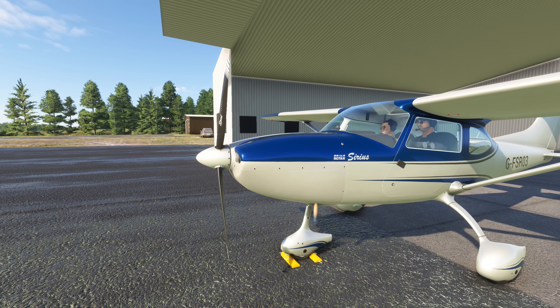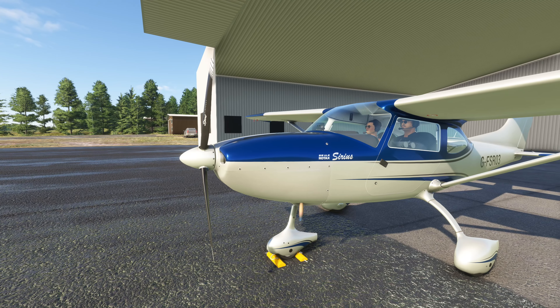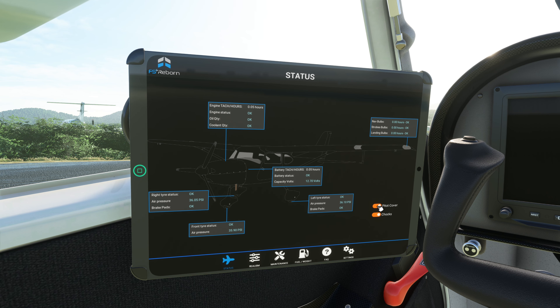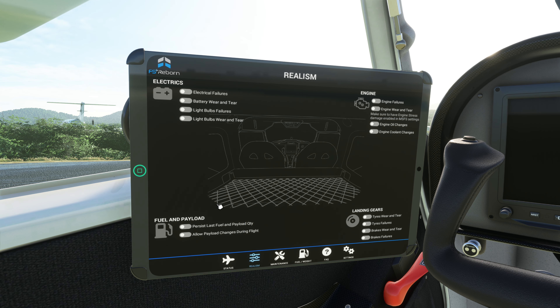What's going on folks, back with a brand new plane — the FS Reborn TL 3000. This thing is a lot of fun. As you saw from the intro, it comes with one of those ballistic parachute systems to save you in the event of a catastrophic engine failure. My man Raul Morales over at FS Reborn just does a phenomenal job on these aircraft. I'm a huge fan.